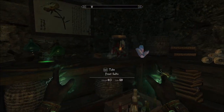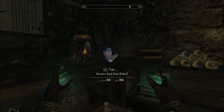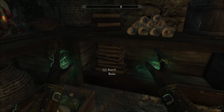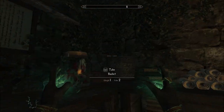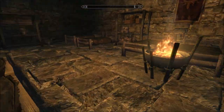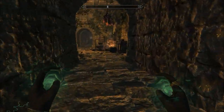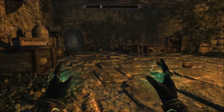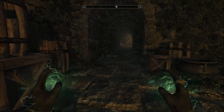Am I going to use that spell? Probably not. For assaults, ectoplasm, a greater soul gem which is filled. Okay, I have those books. Alright, so we've got this with webs, and then we've got this way. Let's go this way first.